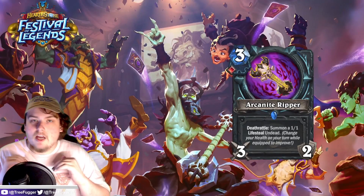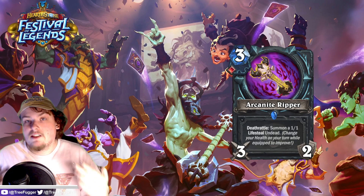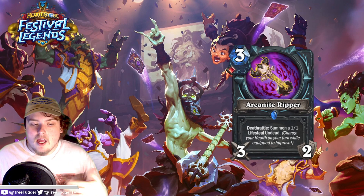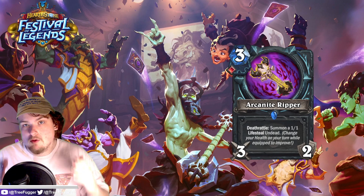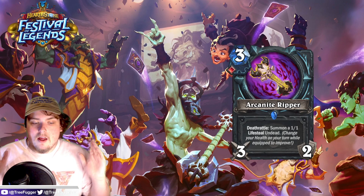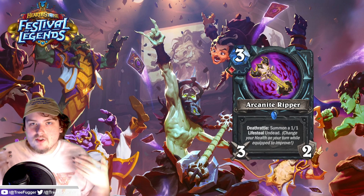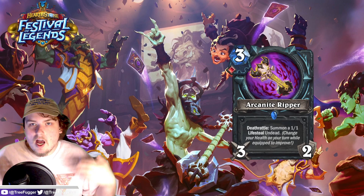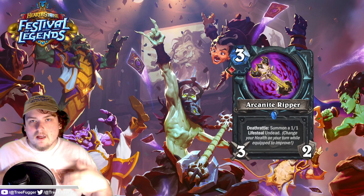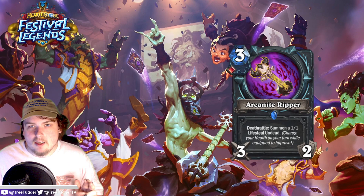The next card is Arcanite Ripper — I really like this card because of the pun, but also it actually looks pretty strong. It has deathrattle: summon a 1/1 lifesteal undead, and it says change your health on your turn while equipped to improve. So whenever you heal with lifesteal or take damage on your turn using a weapon, you're going to get a bigger lifesteal undead out of this weapon. You can potentially get up to like a 6/6 pretty reasonably as your deathrattle coming out turn four at the earliest — that's insane value.